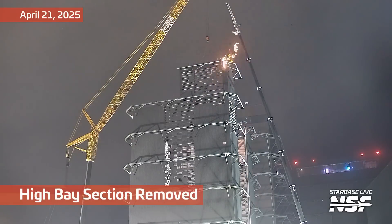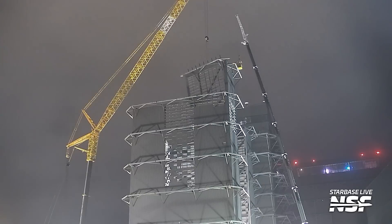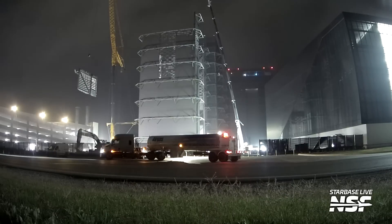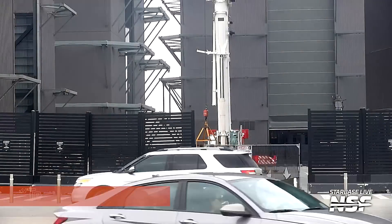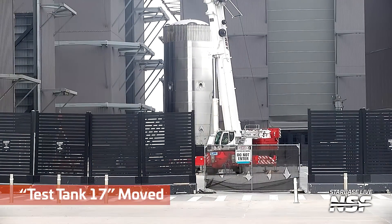Still cutting apart the high bay — that building that was the high bay out there. Not big enough for them anymore, so they're going to make an even bigger bay. The ones in the background are mega bays, so the next one going down the order would be gigabay. They just keep getting bigger as they have more and more rockets.